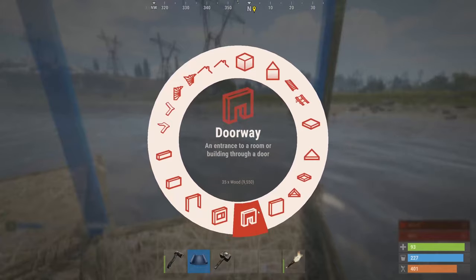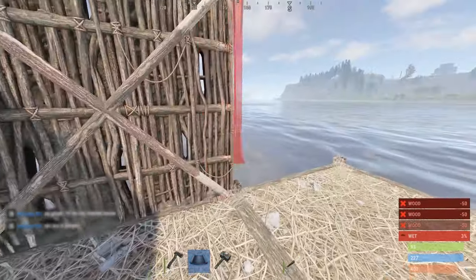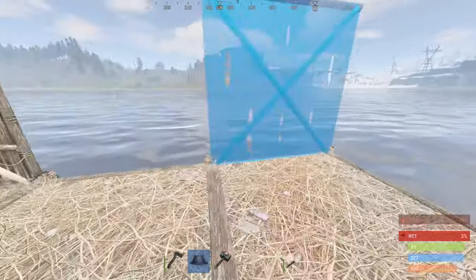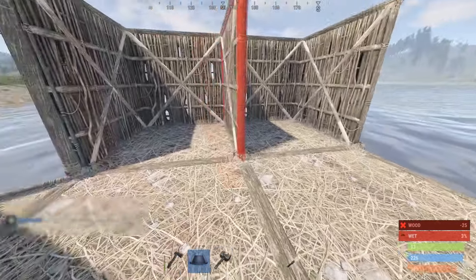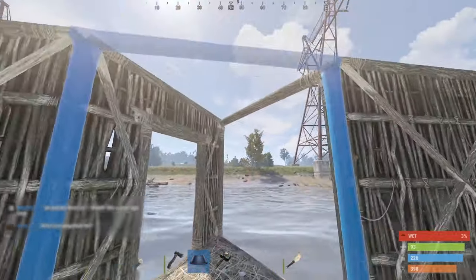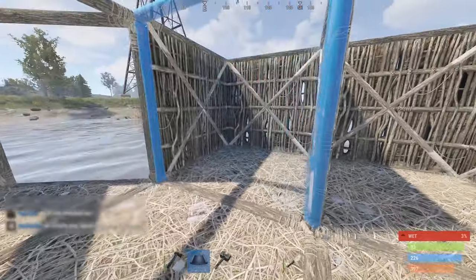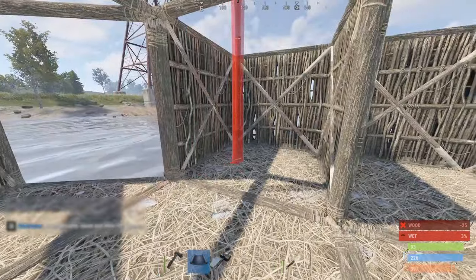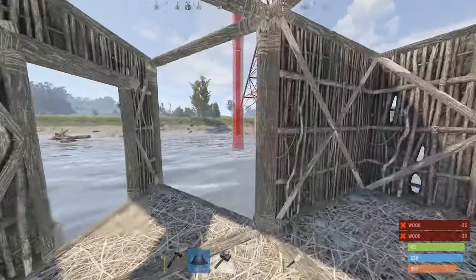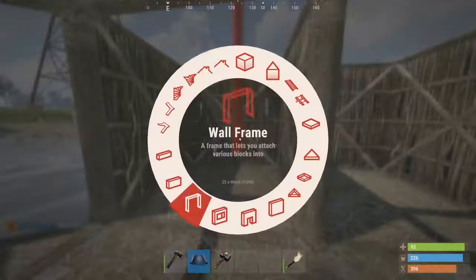We'll have a shop front there to see out, and this can be a loot room. It's not going to be super strong — you could upgrade the whole thing to metal if you want. These are loot rooms, and this is the TC room with your better loot because you've got to go through more doors. Garage door is nine satchels, single door four satchels, so not loads of satchels to get in.